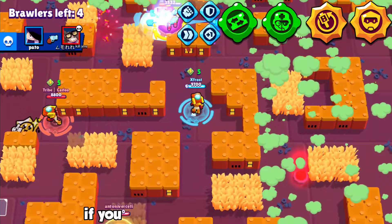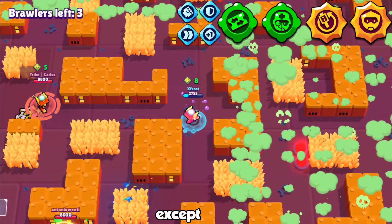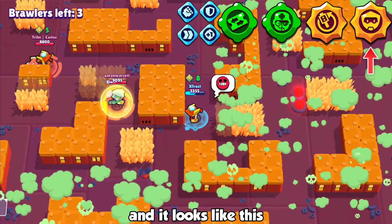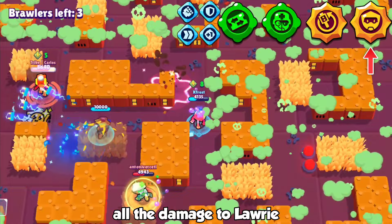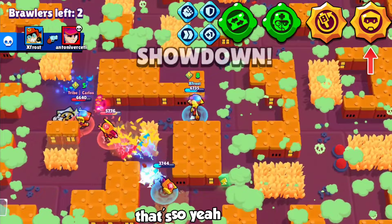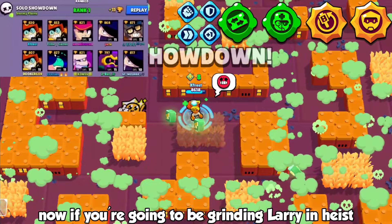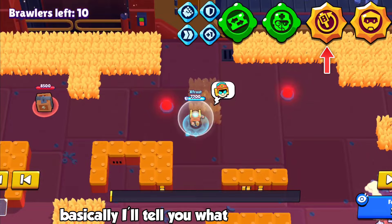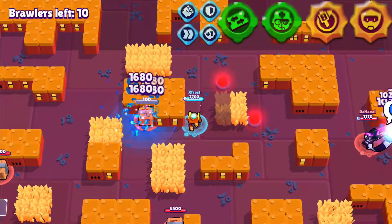For star powers — if you are playing any mode except heist, you want to be using the shield star power. What it does is it converts all the damage to Lori, the clone. If you're going to be grinding Larry in heist, you want to be using the reload star power. It makes him game-breaking in heist — I'll explain what it does later, but trust me, you want the reload star power for heist.